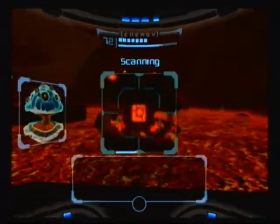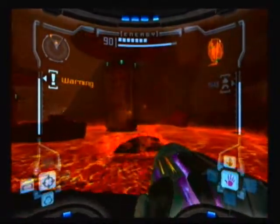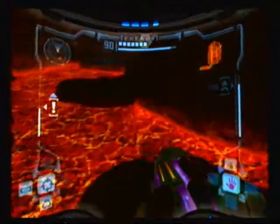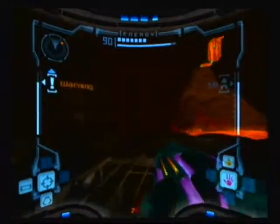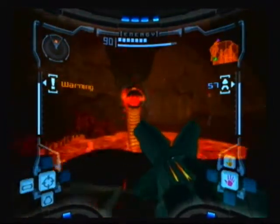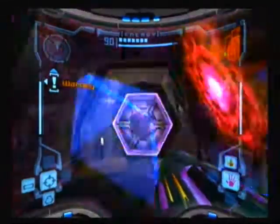I think this guy's name is Puddle Spore. I'm pretty sure this guy is a subtle reference to Spore Spawn, which is one of the mini-bosses in Super Metroid. They do look alike, and because it's called Puddle Spore, I'm pretty sure that's what they were going for. Now we shoot that stalagmite thing with a missile and it'll just crush the Magmor. We could've dealt with him with other means, but I like that way because it's kind of comedic.